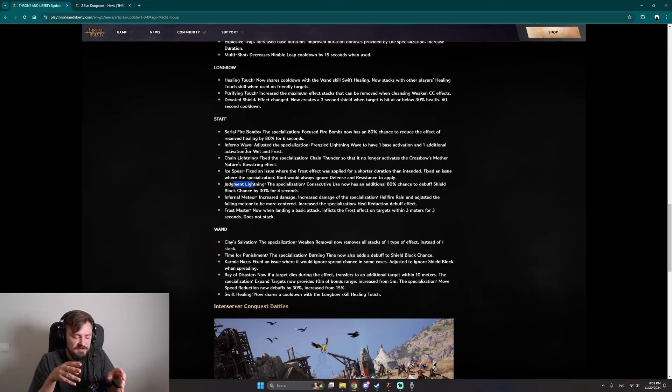Staff is now finding its place in the gameplay. You have greatsword to rush in and stun everyone, daggers for stealth, wands for peel — but staff was something lacking. Now it's a debuffer, and as a staff-wand user, it's perfect: you can heal and debuff. Infernal Meteor has increased damage, and Hellfire Rain now pulls the falling meteor to the center.